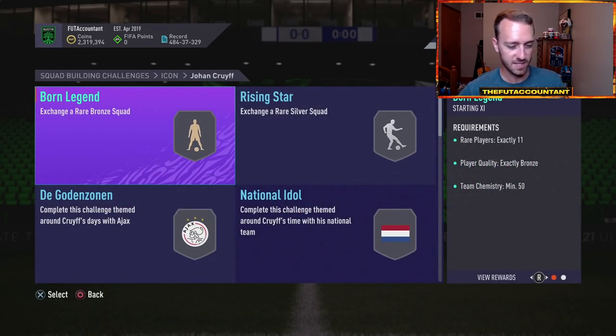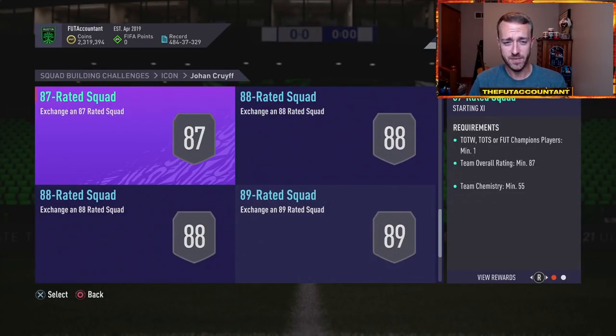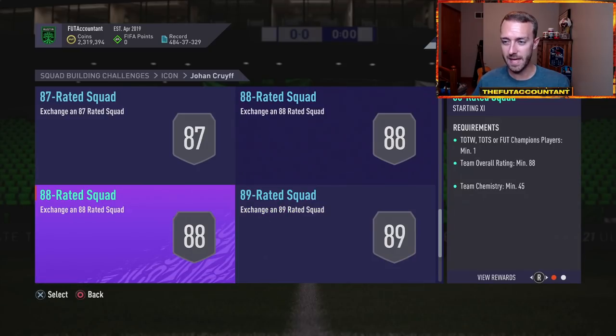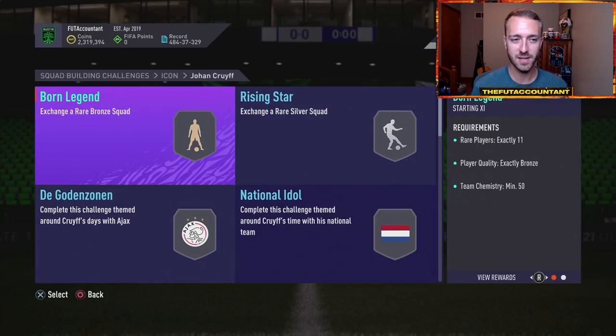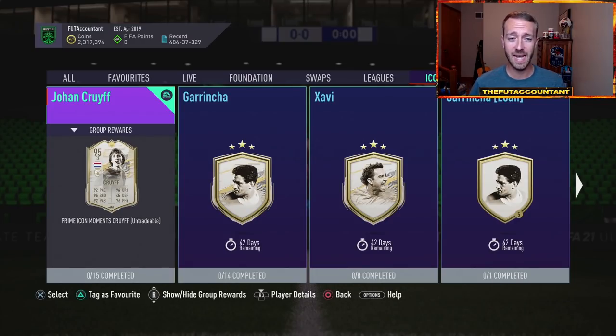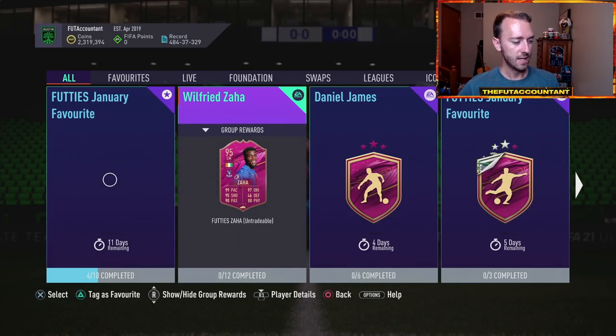Once the 85x10 goes away I expect lower tier fodder to definitely drop off a bit. Now let's talk icons — EA Sports actually dropped a banger of an icon SBC yesterday. We kind of knew Cruyff was coming and I said I think it's going to be a 2 to 2.5 mil SBC, but EA Sports gave us great value: Johan Cruyff at 1.6 million coins, only 15 squads. With high rated fodder being so attainable right now through that 85x10, this Cruyff SBC — 289, 288, 287, 286, 285 rated squads, then a couple 84 squads, then down to 81 rated, then a bronze and a silver squad — it's not too terrible.